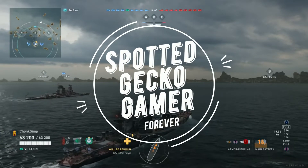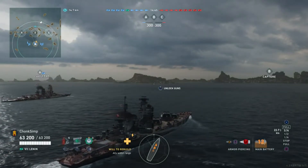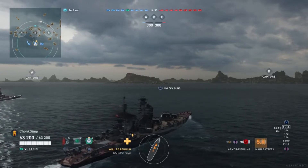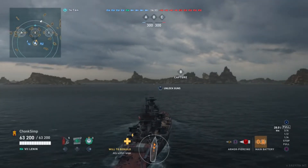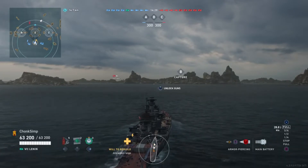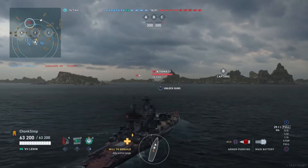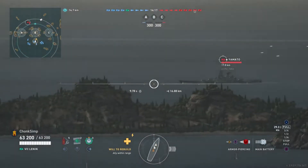Hello everybody, SpottedGecko here again bringing you another video for World of Warships Legends. I've got another wonderful and very special community content video for you. This is a match sent in by Shogun, who is playing the Lenin. The Lenin is a premium tier 7 Russian battleship that was part of the winter coin grind last year. It's a super rare ship now — a wonderful, wonderful ship. I love this ship.